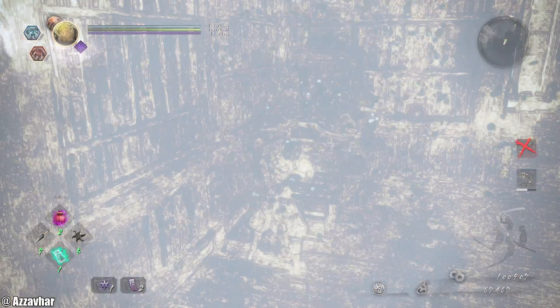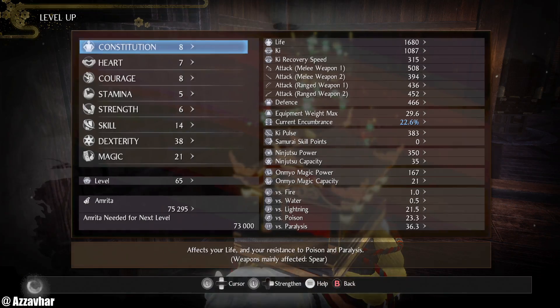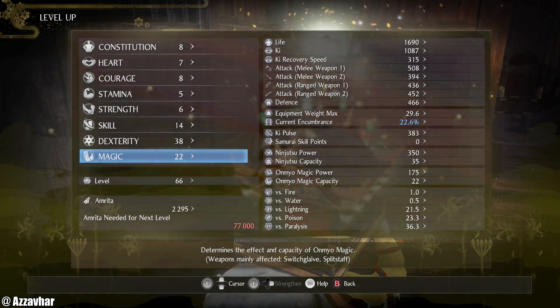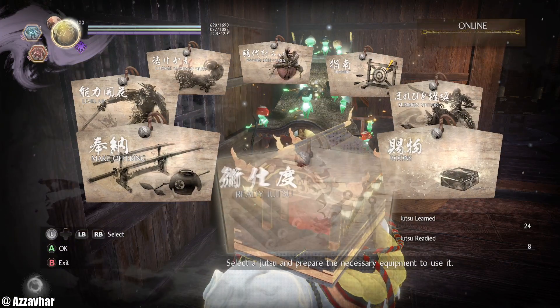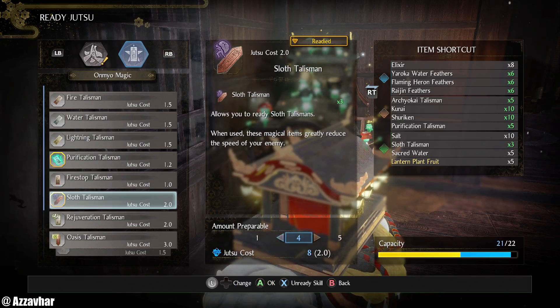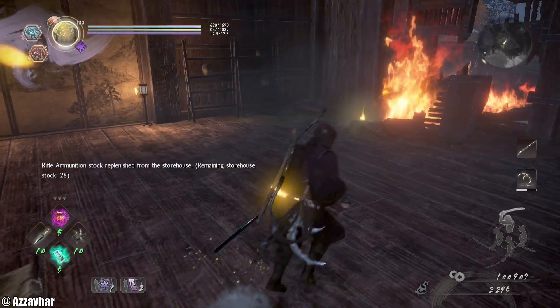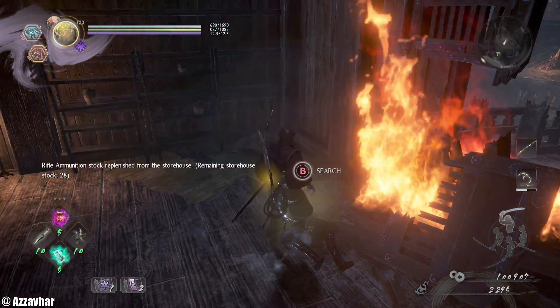I'm going to rest here for safety, although the human enemies will now respawn — so just keep that in mind. Another point in Magic. Maybe we can ready up some more Sloth. So we've got this whole castle to explore now, which is a bit of a spicy meatball.